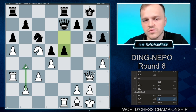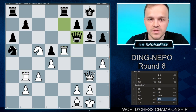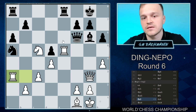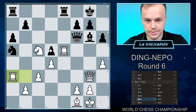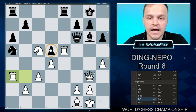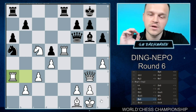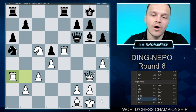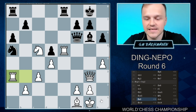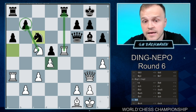He tried to escape with e5, but Rb3 — white could even play b4, it was also fine, but Rb3 is more concrete since it attacks the pawn on b7. So Na5, Rxe5, Qf6, Ra3 — and what happened after trading the e6 pawn for the a5 pawn? The d5 pawn is a weakness, and now black has more pawn islands — three pawn islands — while white has two. So everything is hanging for black.